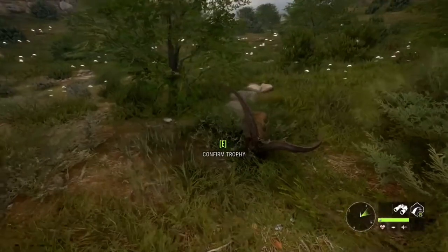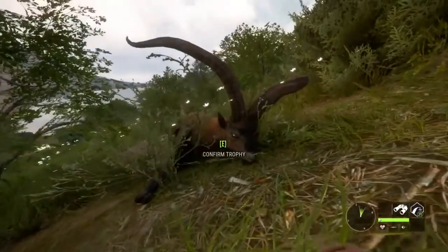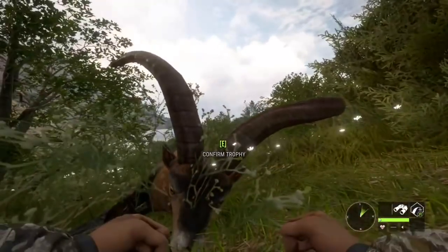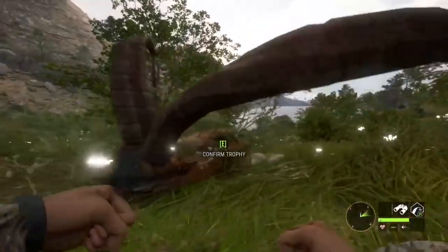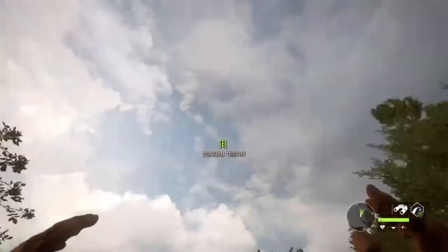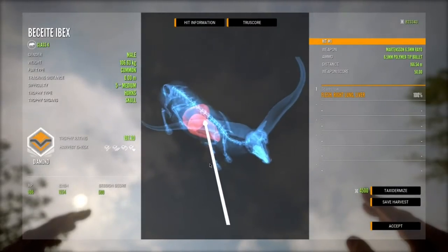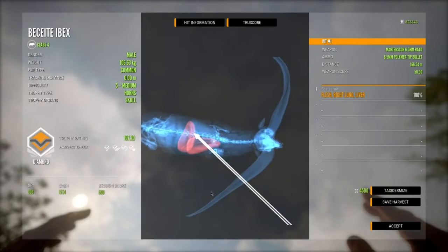That was really cool to see the whole animation and everything there. That was absolutely perfect — I honestly couldn't have asked for a better shot. That's awesome. This guy died in a really good spot. Never mind — he died in a terrible spot. I can't stomp that down. We can't even get a good picture of this guy. Let's just claim this guy. It should be a good shot. Yep, it is perfect — single lung and liver.